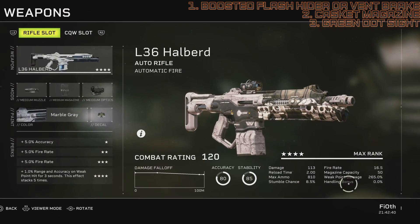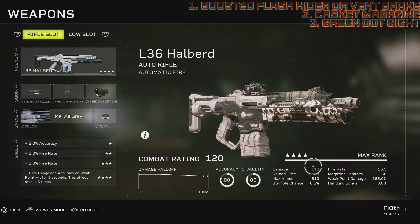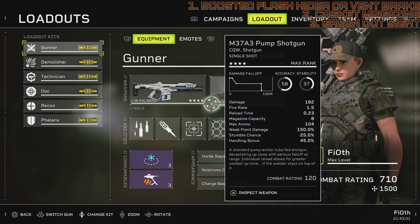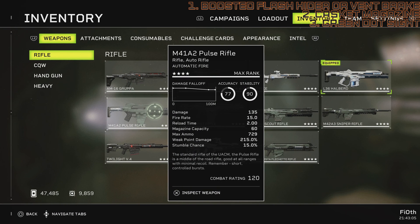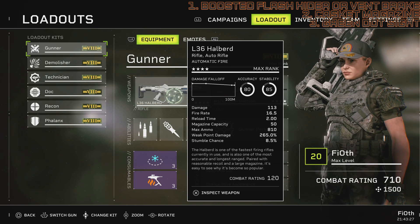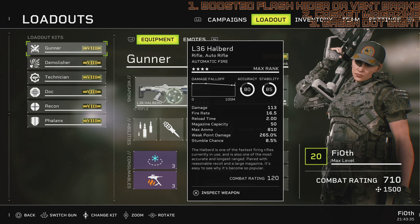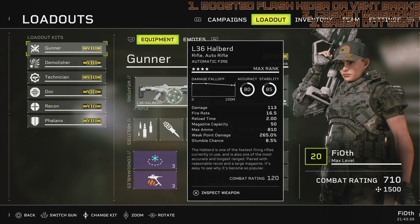Boosted Flash Hider is mostly for min-max and a high skill ceiling, while Vent Break is a more easy-going, chill process of mowing through enemies - pick your poison. With these numbers, the gun will serve you really well. It's a challenge modding this to its absolute best form because it has a few things to consider. For example, this is the fastest firing assault rifle but it has a magazine of 50, whilst the Pulse Rifle has a magazine of 60 out of the box. The Pulse Rifle's fire rate can be a bit slower, but it does substantially more and has better crowd control due to its stumble chance. It's a very intricate min-max scenario with the Halberd, but if modded and used correctly it can work wonders - it has an identity of its own now.